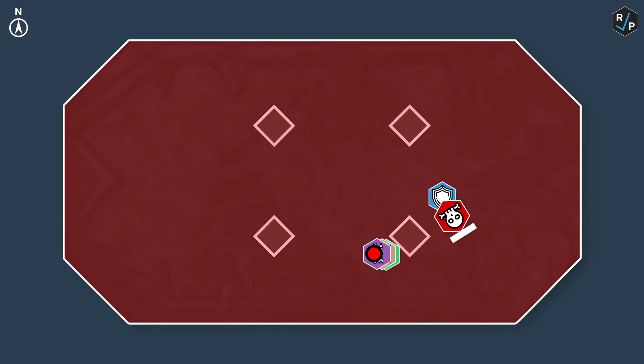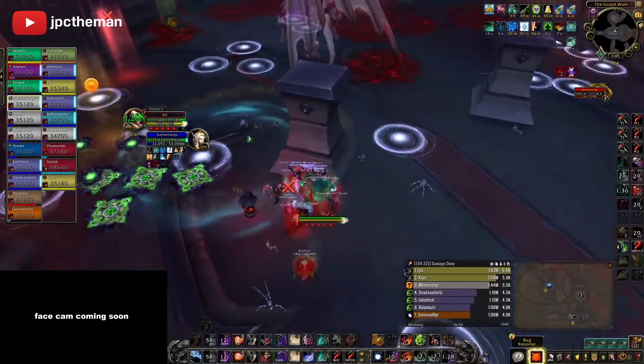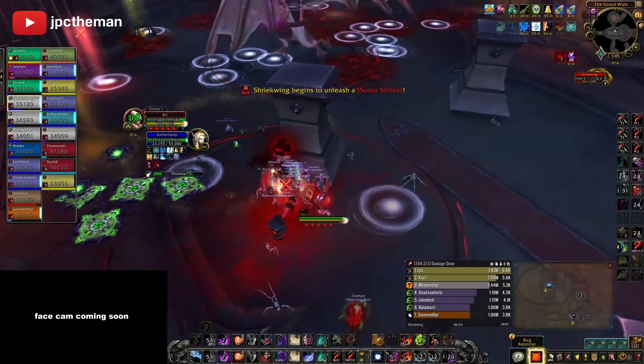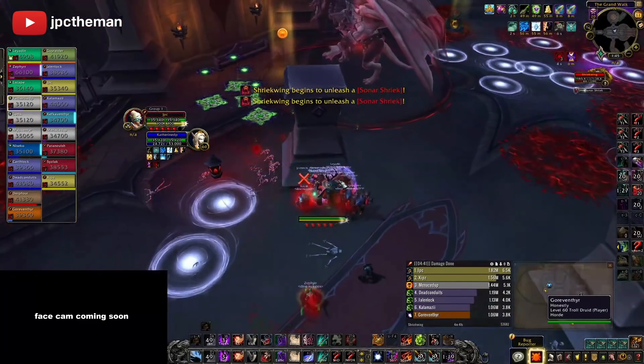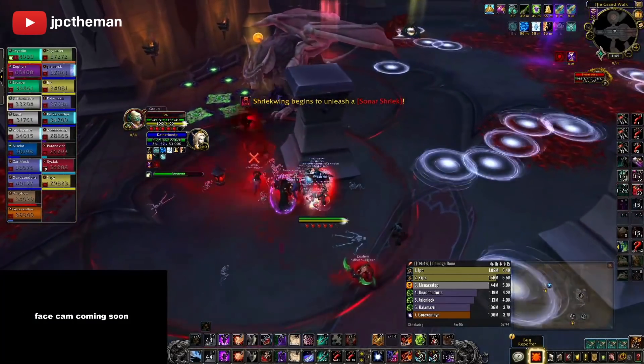This only happens twice in each main phase. The intermission is exactly like heroic, but again you can't see any circles without the lantern, so the entire raid should stay grouped up and follow the lantern player around the room. The lantern player just needs to drop the lantern when safe to limit the debuff stacks on the raid. Dodge the circles at all costs, because getting hit by one near the lantern is probably a wipe.